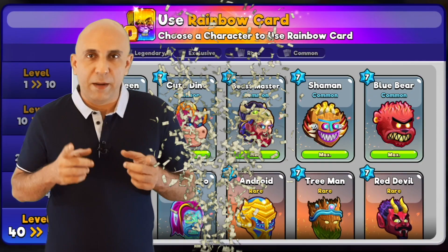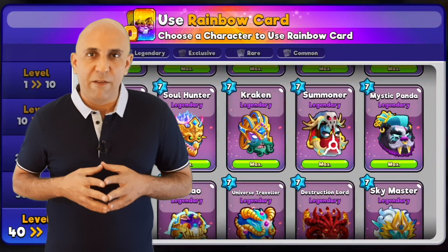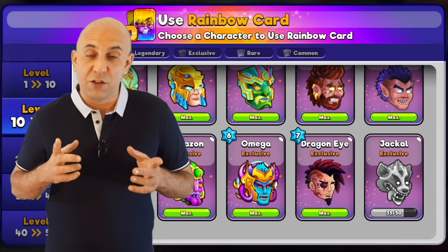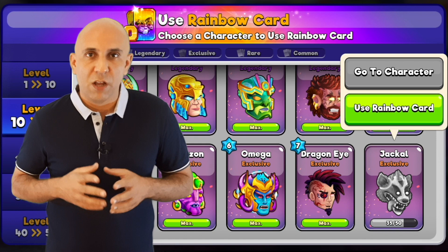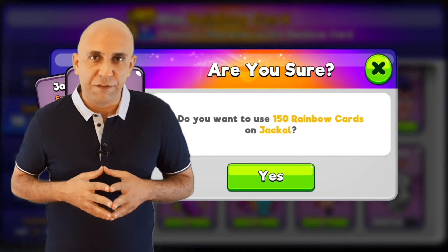I now buy 150 rainbow cards for 1.5 million gold. We now click get prize and get to the screen where we see all the characters. I'm scrolling down all my level 40 to 50 characters right now. I am now at level 10 or 20 where I still have one character to unlock, which is Jackal. I currently have 35 of 50, which means the character is not unlocked yet. I click on the character and then click on the green use rainbow card box. Now a confirmation window appears asking us if we really want to use the 150 rainbow cards for this character. We click yes, and as you can see, all the cards are added to the character and it is now unlocked. Bravo!